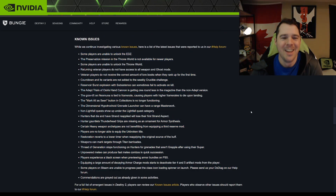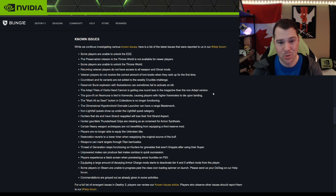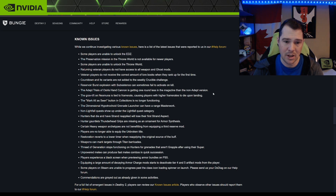Known issues: some players are unable to unlock the EDZ — that's going to be really painful for new players who can't do the seasonal activity. Some players are also unable to unlock the Throne World. The 'Mark All Seen' button in collections is no longer functioning, and non-Lightfall quests are showing up under the Lightfall quest category.